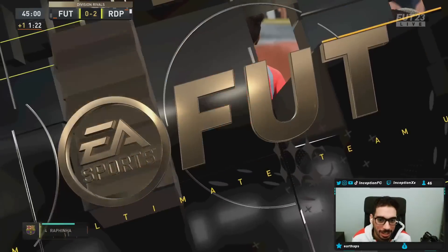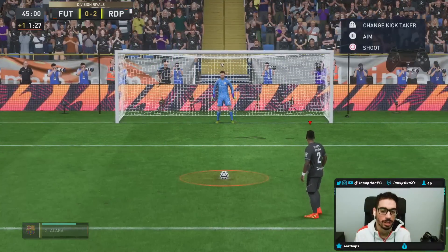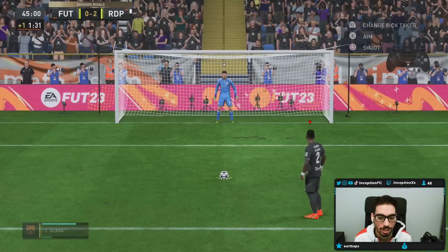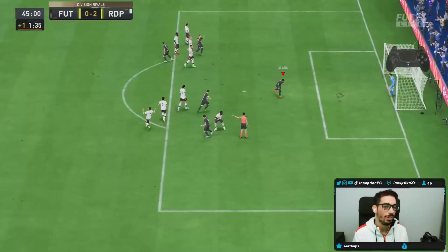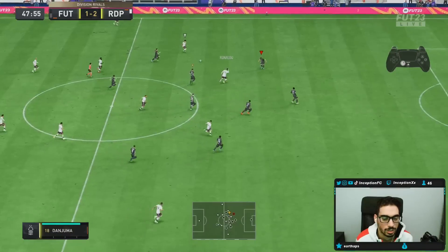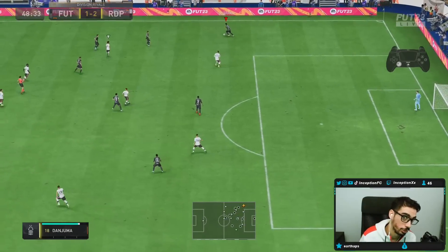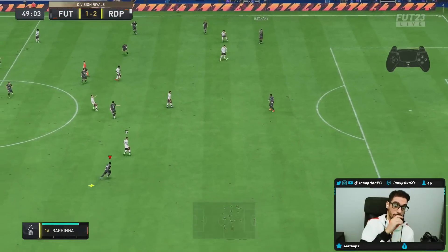Just for fun, let's take a penalty with Alaba — he has 22 penalty stat. Going top left — never tried top left before. I like this penalty system, it's really nice. And Veron is showing why he's a monster too — he's on my road to glory account, I know he's a beast.